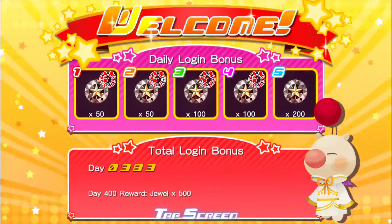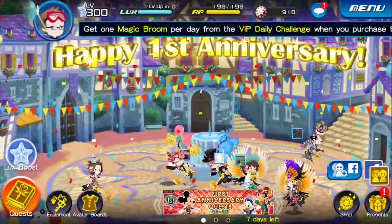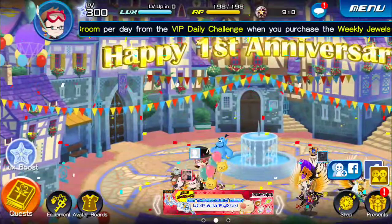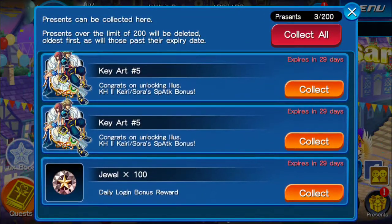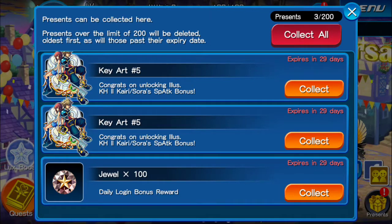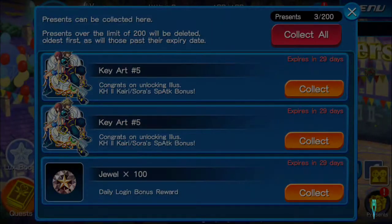I'm really looking forward to getting both of those copies and gilting that, and hopefully getting an extra attack trait on there — that'd be pretty handy. If not, then I guess I'm just stuck with a status resistance, because that's probably what I'll get. There they are, Keyart 5, two copies and my 100 jewels for the daily login.